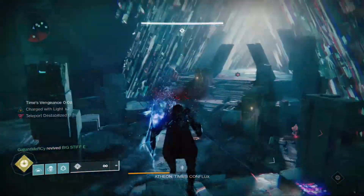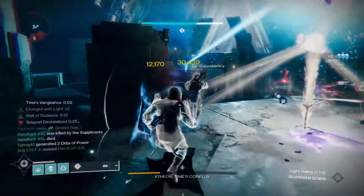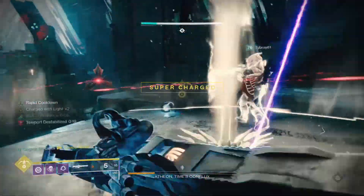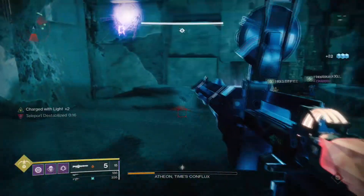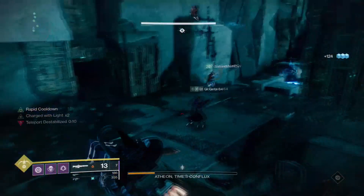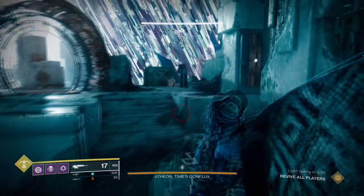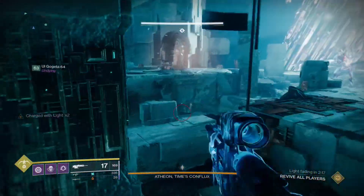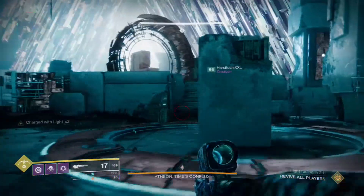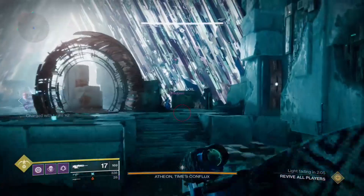That was my little two cents, and also that was the Paradox Agony method on doing Atheon — or you could call it the Paradox Agony strat. There's another cheese out where you can actually kill Atheon, but I'm not going to tell you how to do that before the encounter starts because I'm not a cheeser. If I do cheese, I'll probably have a disclaimer, but that is up to y'all to find. But if you want to do it legit but make it a little easier in a way that we know is not going to get patched, I would recommend doing it this way. It is the Paradox Agony method — I actually created this, and of course it has my name because somebody else is probably going to take it.